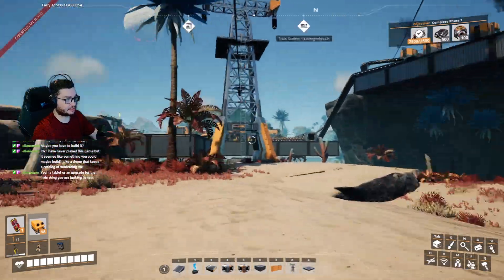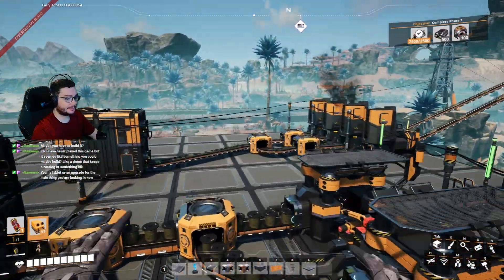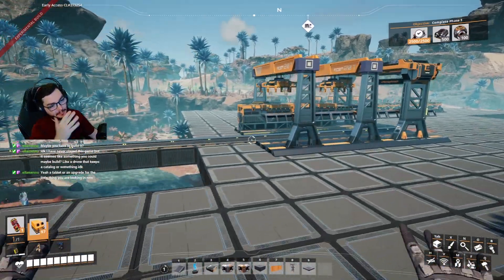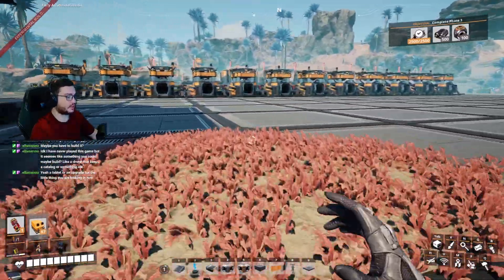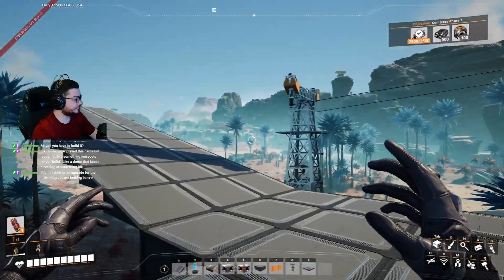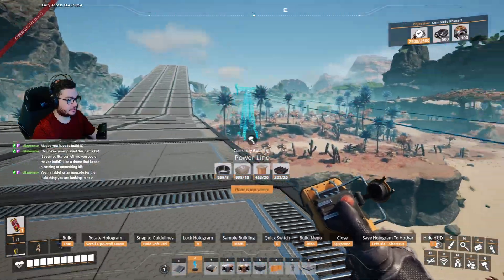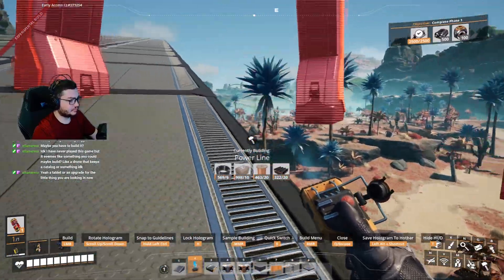We've got like 200 megawatts to play with and that's going to be more than 200 megawatts when we turn all that stuff on - easily. Which is scary. Because once we get this coal we could hook up coal power, but that's going to take power away from setting up fuel generators to increase our power - it's a whole mess. But we'll figure it out once we get the fuel generators going. After we increase our fuel generation we should be good to go.